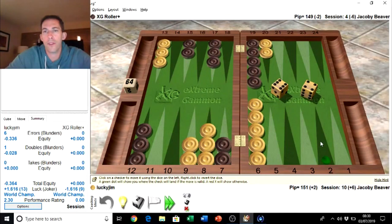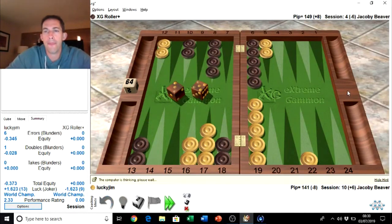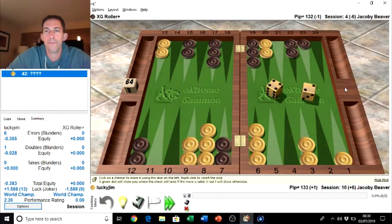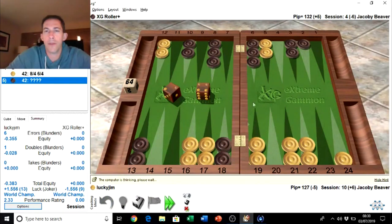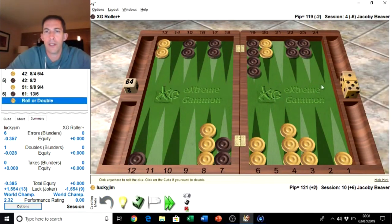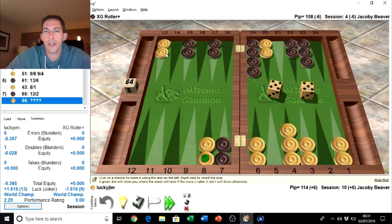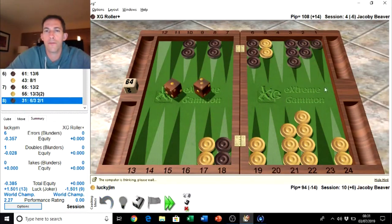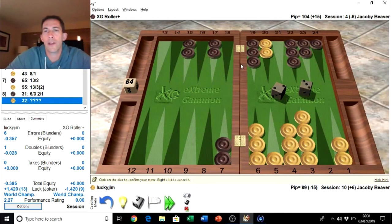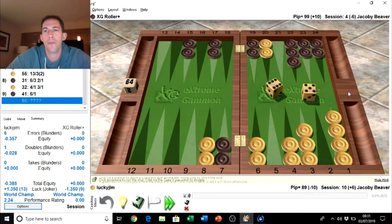A lot of beginners would make the two point, but I think this is better because it just leaves a lot more flexibility. We're in a holding game now where we've got the opponent's five point, he's got our bar point, and we try and just bring the checkers around building a board, waiting for a double, maybe a shot like this. There's a double but we're blocked — not much force. We do this. We've got to run off here with a six — looks compact and brings our checkers in. Can we just do this for one go? I think so.